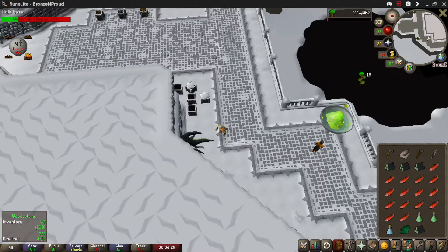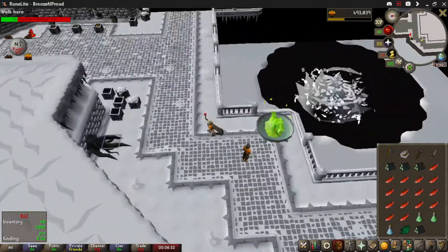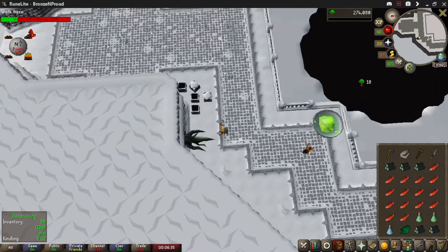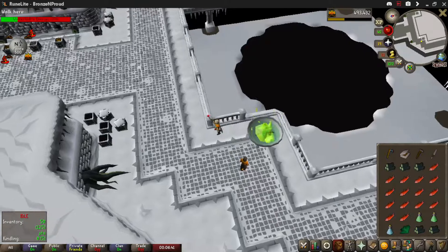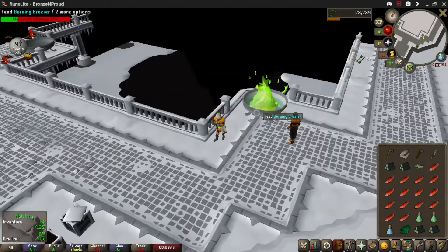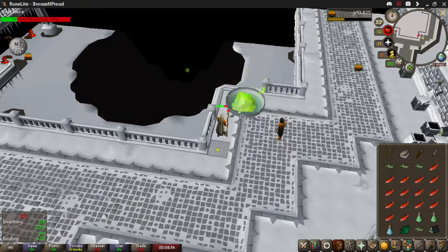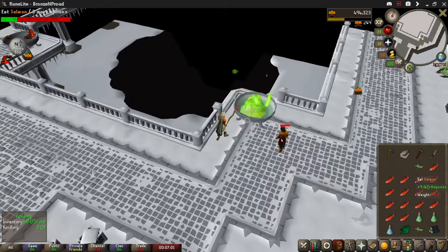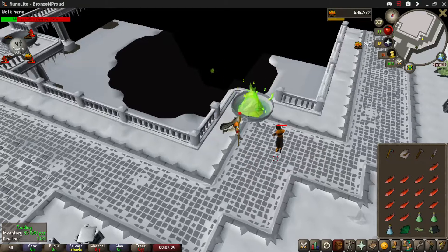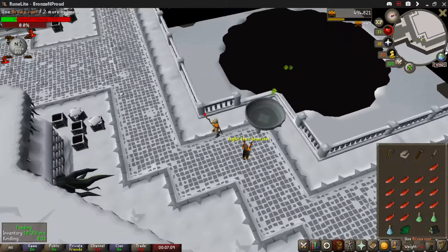It takes about an hour to get 13,500 points — the video I watched didn't tell me this, so make sure you're in it for the long haul. The reason it's best to do 13,500 is because it took about five to ten minutes to set Todd up, and once the brazier is lit and the pyromancer is healed, Todd doesn't really do damage to you very often. So most of that hour is relatively safe time.